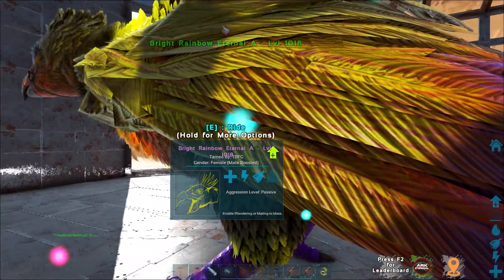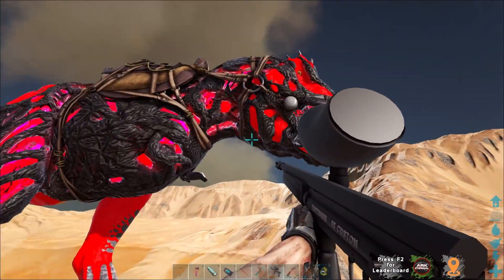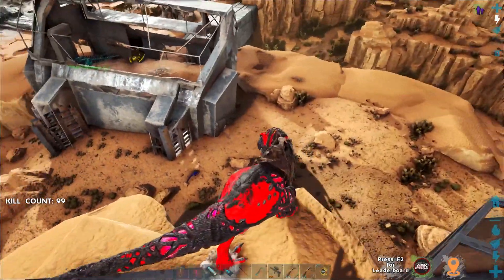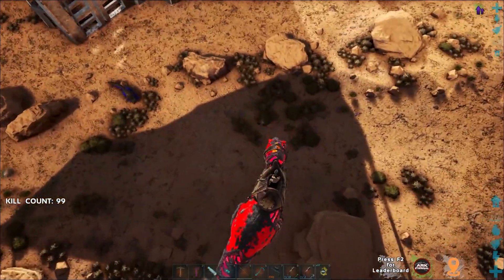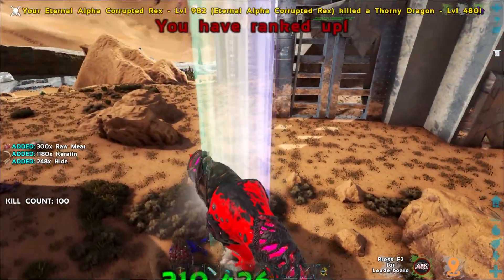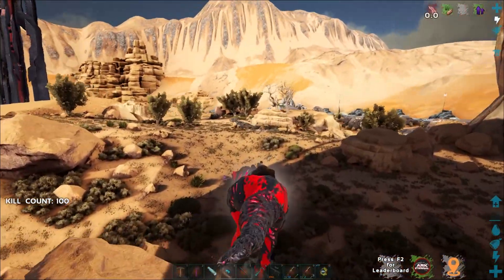We've also got our alpha rainbow RG — going to take him out today because of the amazing colors. We're heading down to the dragon trench to get revenge on the dragons that caused us trouble, and then we'll go to sanctuary and look for some tames. First let's check damage — we're doing 310,000 and we just leveled up.